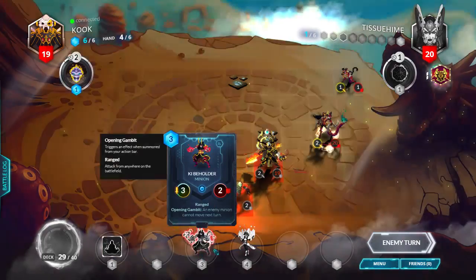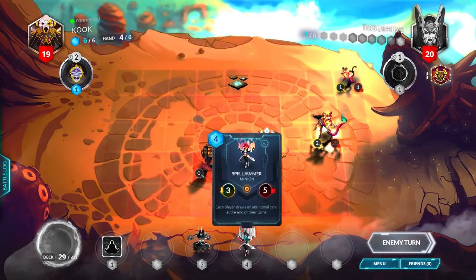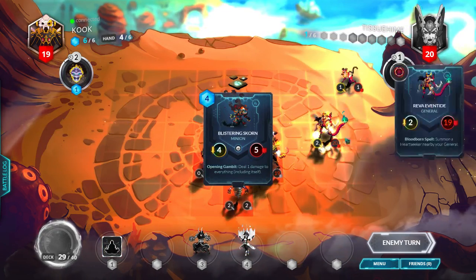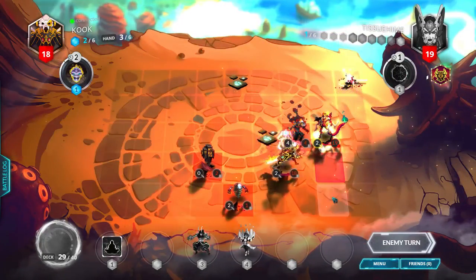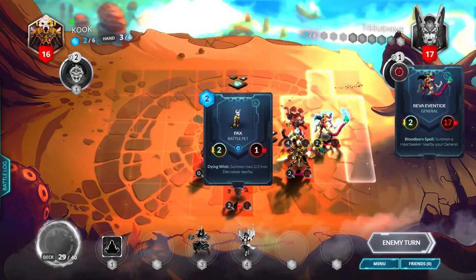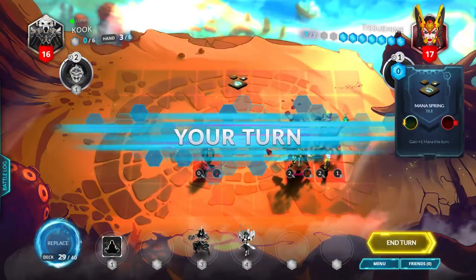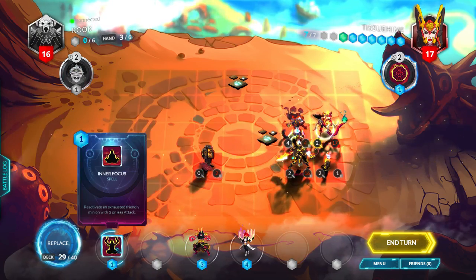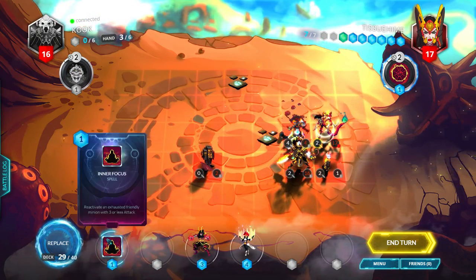We can do it to the Key Beholder if we choose to play it. So this Dervish can't reach us, which is a good thing. We can also use the Inner Focus on a Spelljammer. A Blistering Scorn, so bye-bye Heartseeker. Oh yeah, so bye-bye Artifact too. Alright, so what can we do? We have 7 mana, but we can't do an Inner Focus. They had to increase the Inner Focus mana cost of 1.